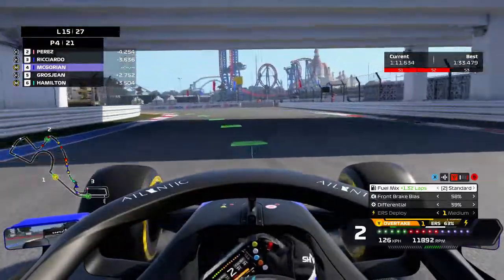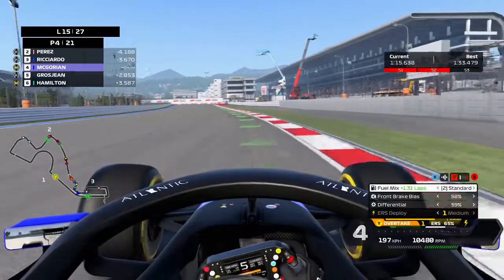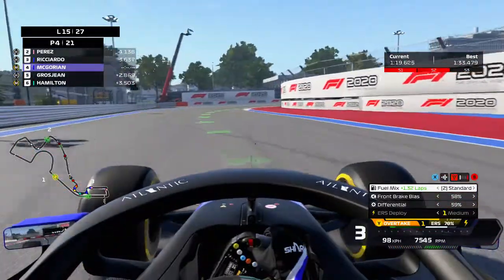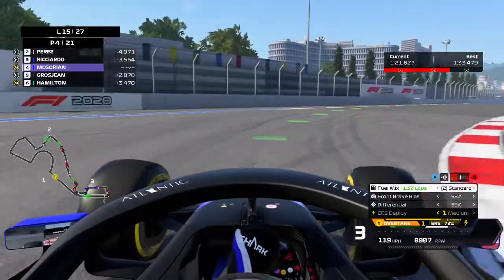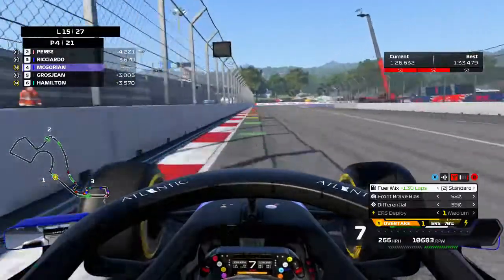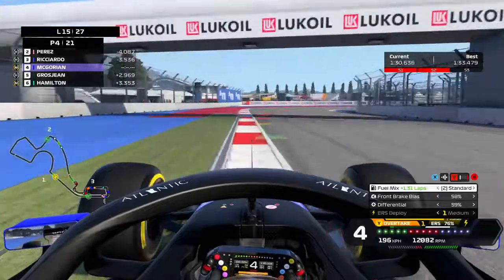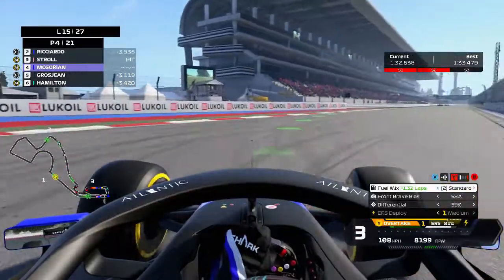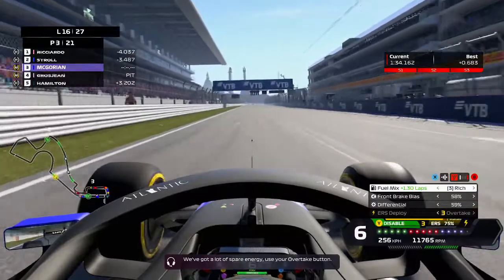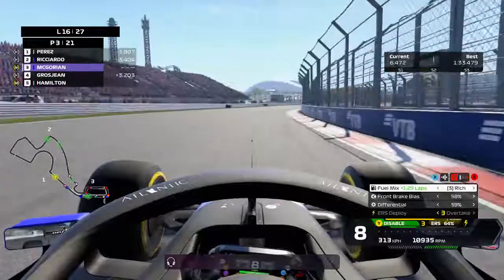I've just noticed: Perez, Ricciardo, and Grosjean are all on the hard tires. I thought they might go long, but thinking about it, I think they pitted under the safety car to go on the hard tires — they've already made one stop. I need to start pushing now, otherwise Ricciardo or Perez — Perez is in the lead now — could win the race.